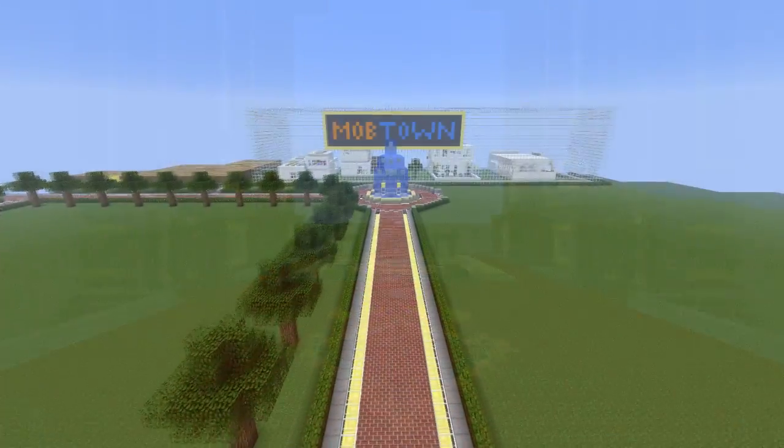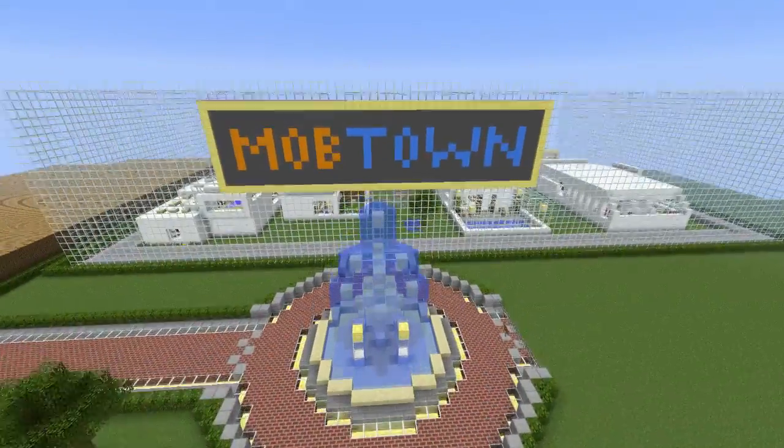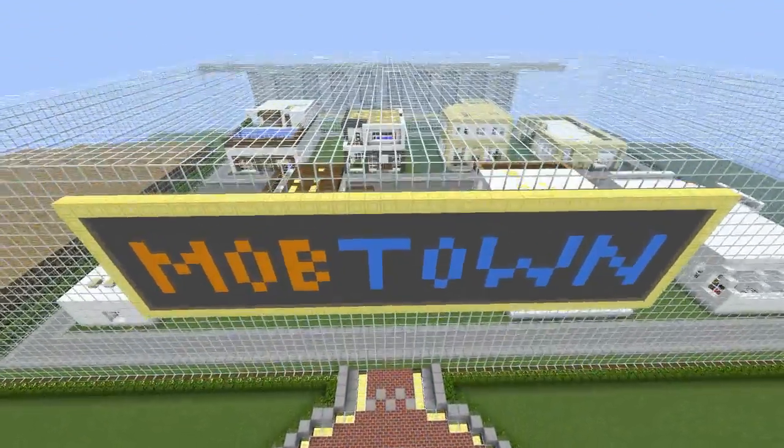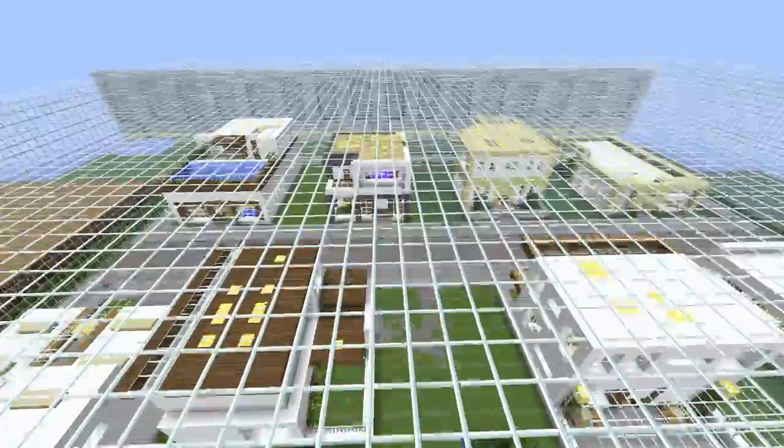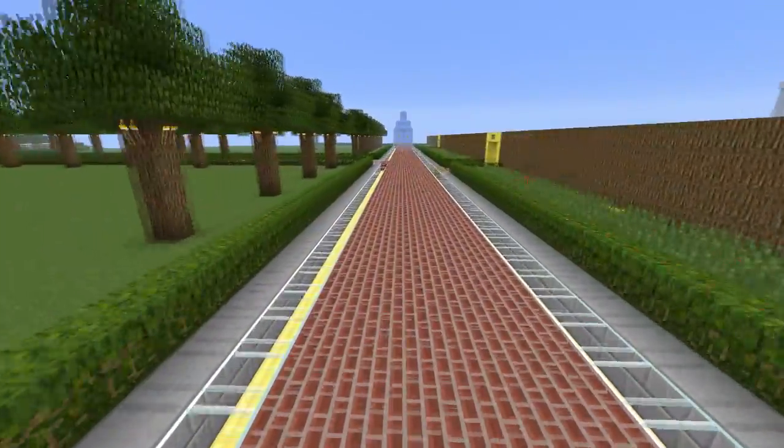Here we have the mob town, which is going to be a little town where you'll be able to fight mobs and stuff. The building style comes from the first street which I did in my modern world as well. And on the right here you'll find two of the mazes which I made before.